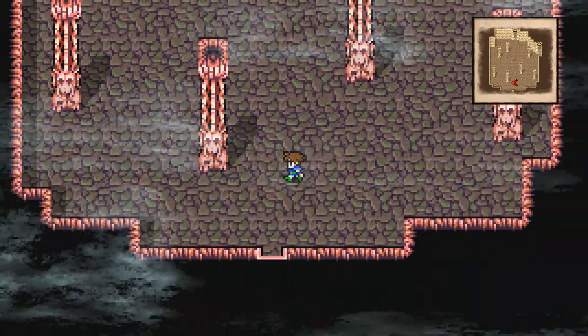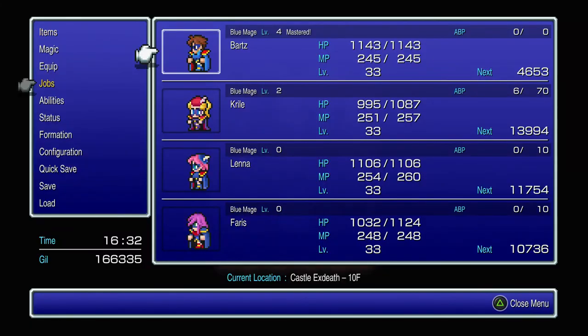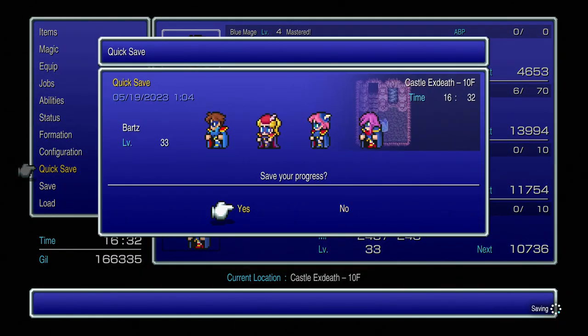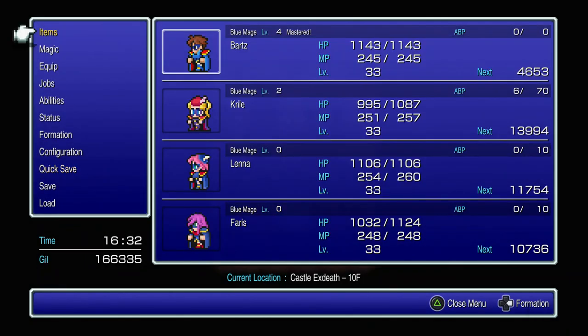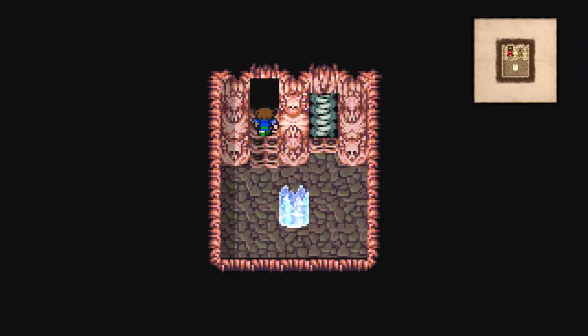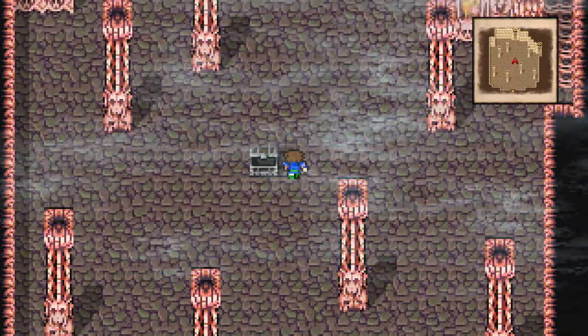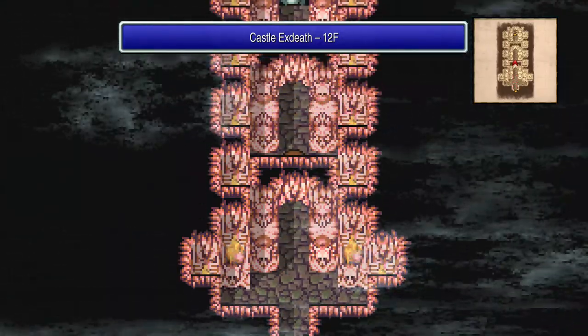Go back to the consecrated circle in the room below and switch everyone to blue mage — secondary skills don't matter much, because we're going to absolutely wreck the next boss. Once everyone is saved up, proceed up through the staircase and through the corridor to get to the next scene.